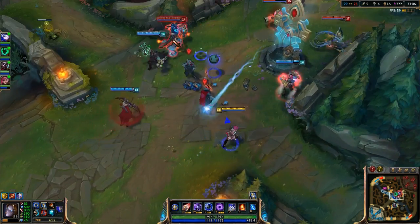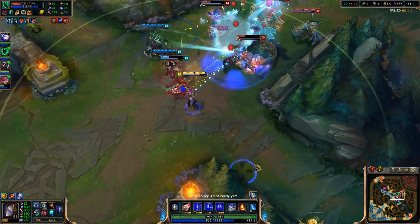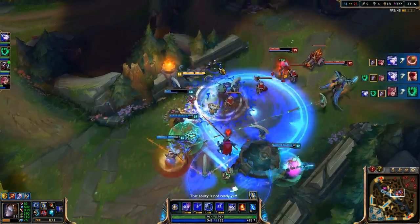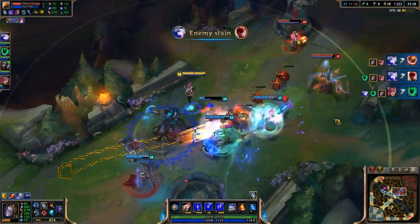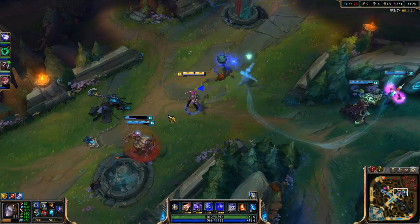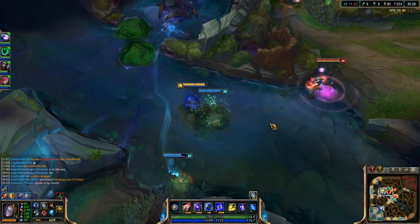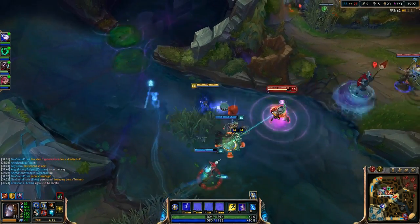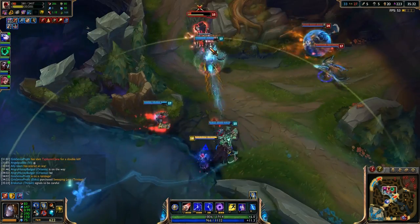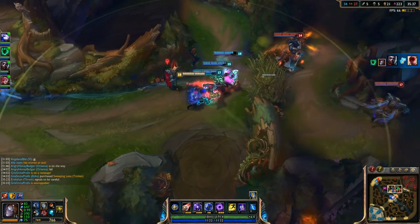Your next item will probably depend on your lane matchup and can vary a few different ways. You'd pick up a Deathcap to help contribute to maximum amounts of damage, or if you're going up against an AD lane matchup where a Stasis would be helpful, Zhonya's Hourglass can be the next item you would choose. If the enemy team has a lot of magic damage, an Abyssal Scepter could be picked up here. Assuming you have your Athene's, your Boots, and a Deathcap, you could pick up the Hourglass next, and round out your build with even more damage with a Void Staff and Lich Bane's Echo.